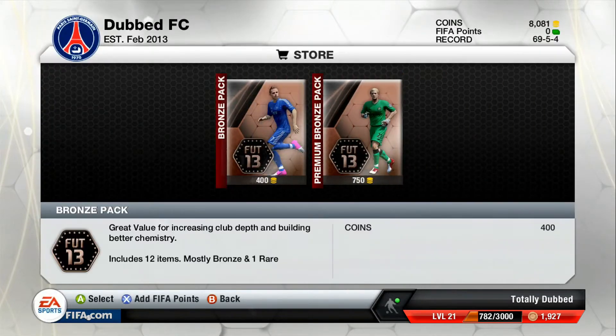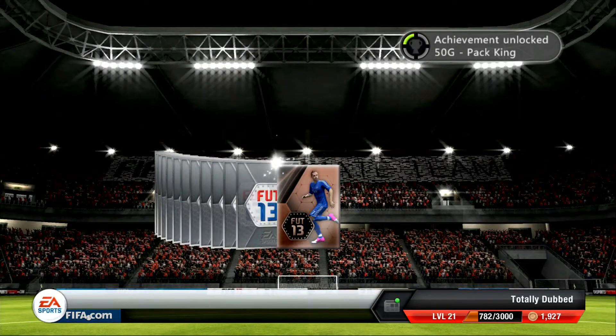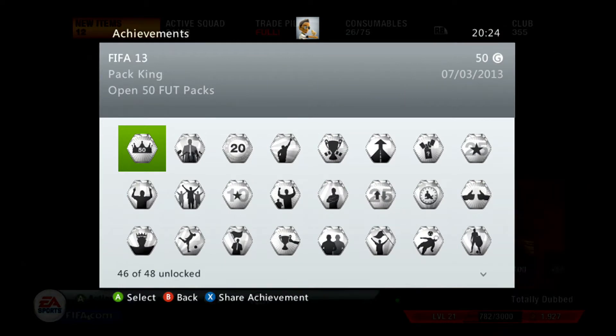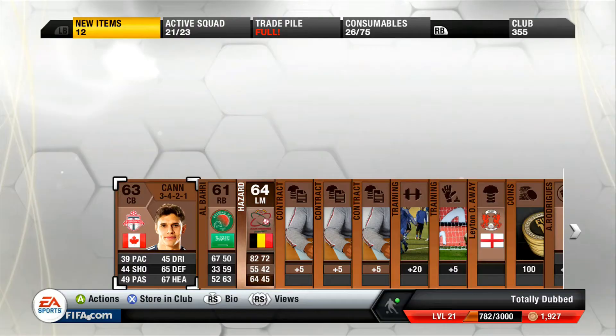So here is the achievement - the video has now slowed down. Purchased my 45th pack in a row, and there you go - I get the Pack King for 50G. A 50 gamerscore for opening 50 packs on FIFA Ultimate Team. I was really happy to get this achievement because it's just something less on my mind.